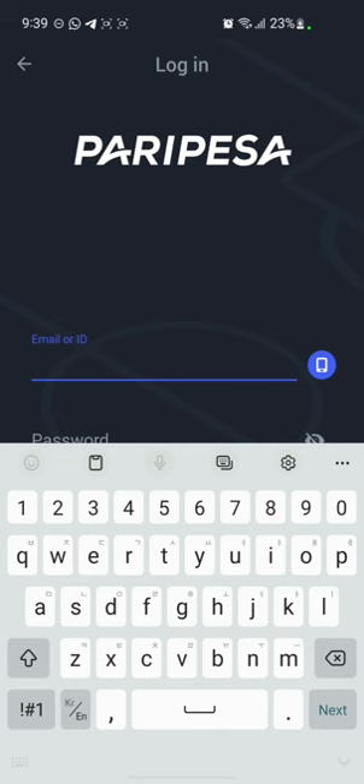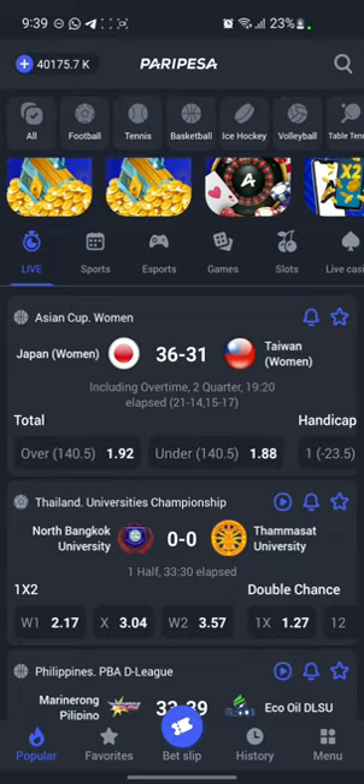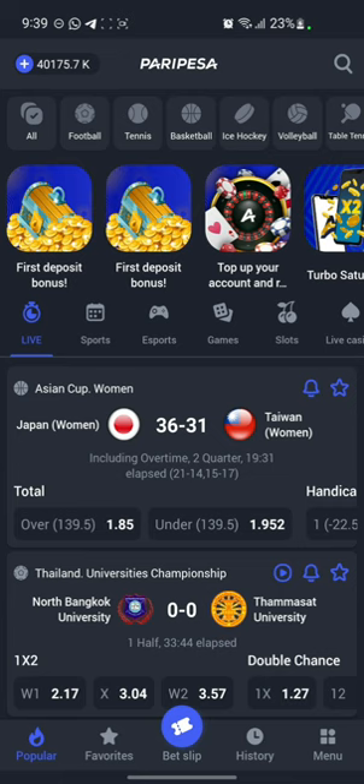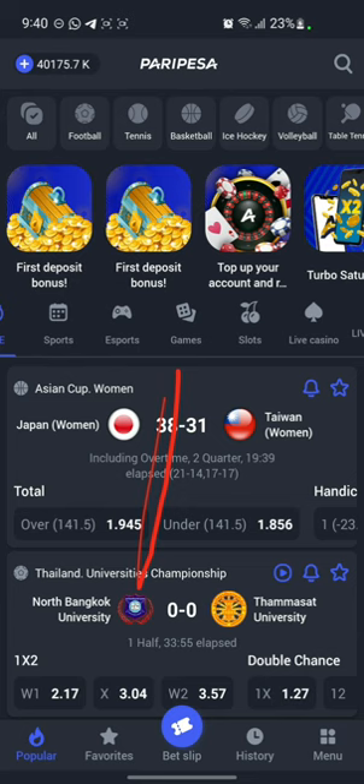So when you log in, this is how it looks after you register. Using the app you can see different types of game plays — you have live games, sports, esports, games, slots, live casino, and much more. I'm going to focus on games, so you click on 'Games' right here.